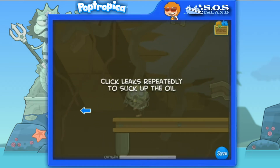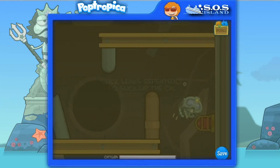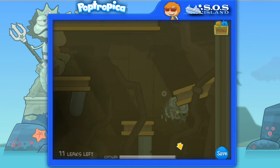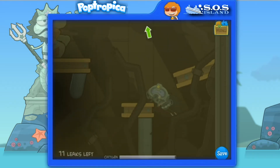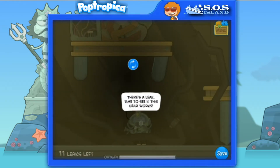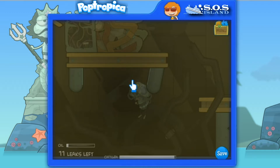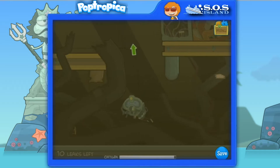Click leaks repeatedly to suck up oil. Alright, how do I know where the leaks are? Eleven leaks left. Let's go up here. Oh, here's one. There's a leak. Time to see if this gear works. There we go. Hatched it. Oh yeah, this will be easy.